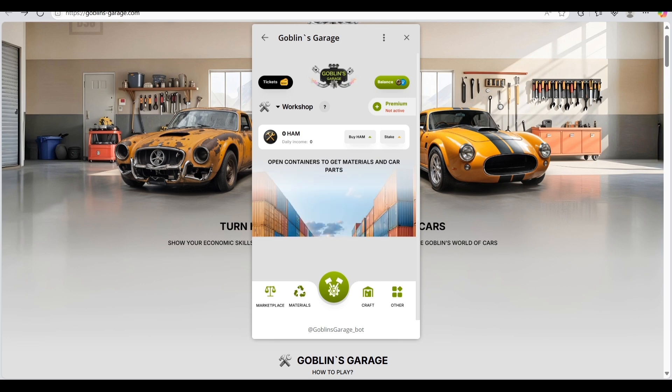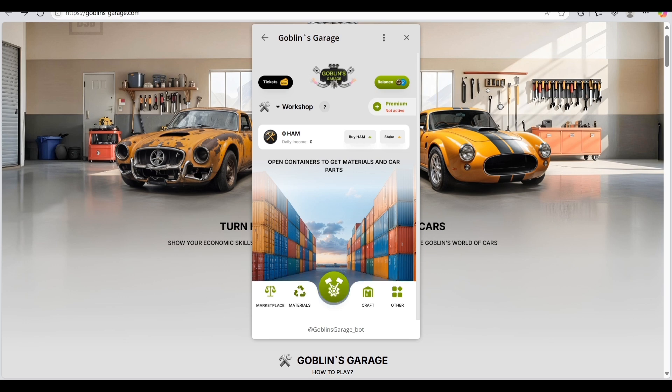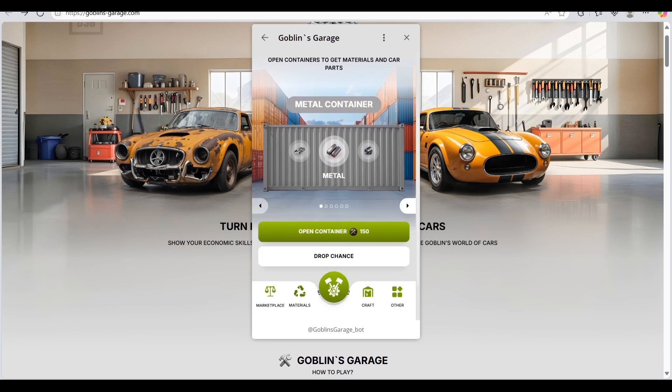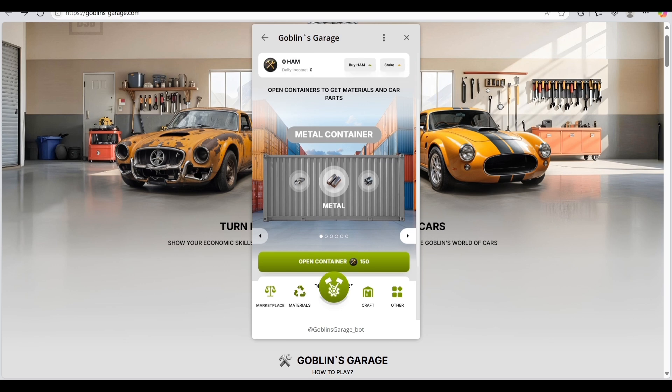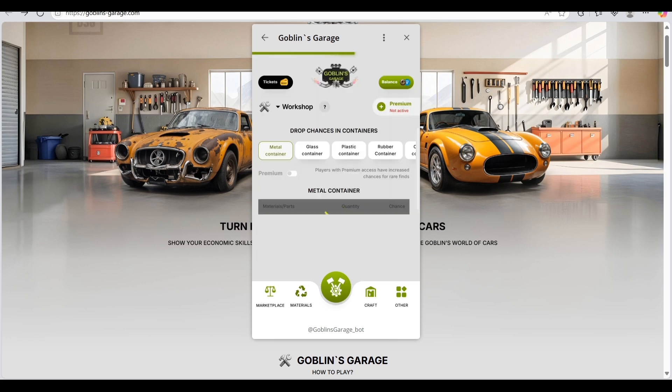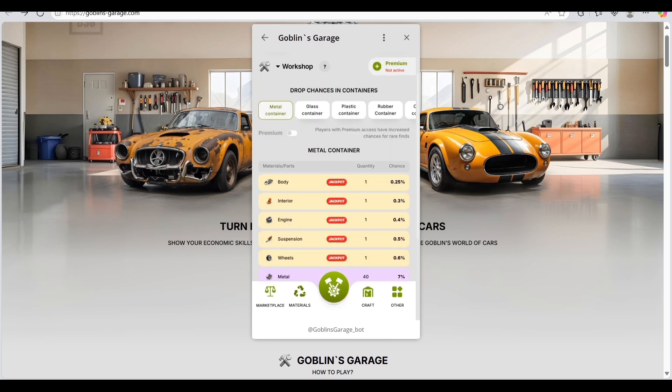This is a super easy way to build materials. Sometimes you have to collect from containers. Opening a container costs 150 OHM. Since we have zero OHM, we can't do this right now — make sure you have a sufficient balance and sufficient OHM to buy containers.